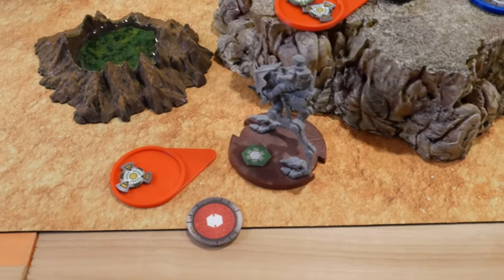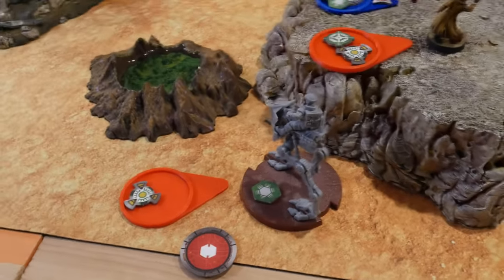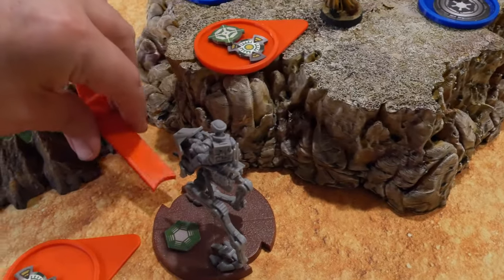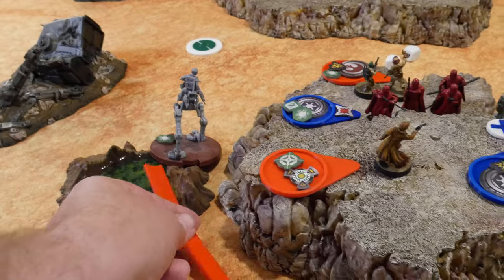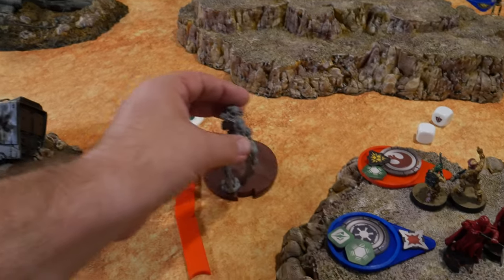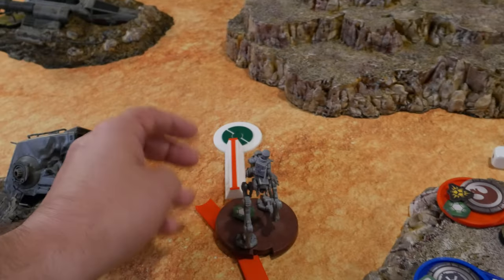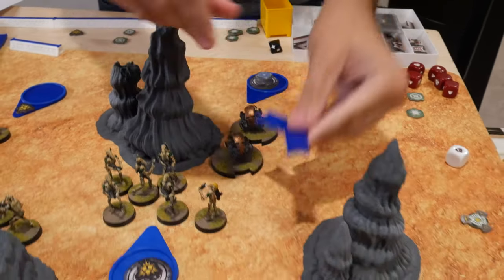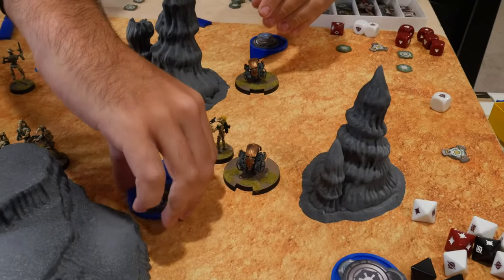I drew randomly and got the support. I used improvised orders and got the heavy support speeder, which I have to go with anyways given my various options. It is going to take a pivot or rotate first so it can maximize its distance, take a single move over to here, and then a second move with pivot if needed to put it at range one half of the obstacle. These droidekas are going to go — they'll have their free rotate, go right there, and then shoot up the dudes underneath the cliff.